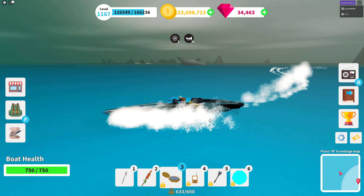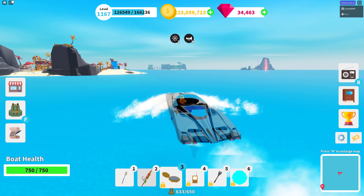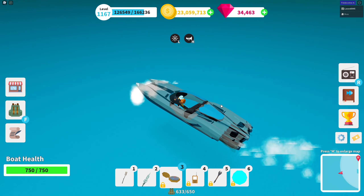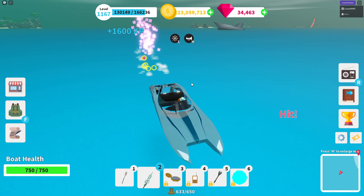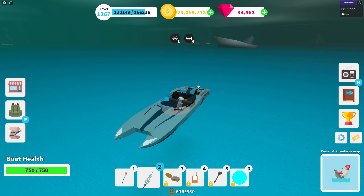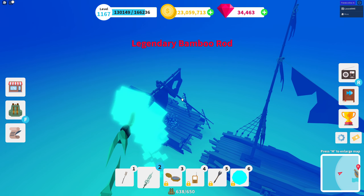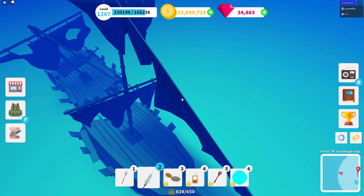We had three hits with the carrot spear on a neon shark. Now let's switch to the jaded crystal and compare. I'll find the second neon shark — so we had three hits with the carrot spear. One hit... and two. So there's a difference — it requires one more hit with the carrot spear. Not a huge difference, but it's still one extra hit. Also picked up a legendary bamboo rod, which was unexpected.